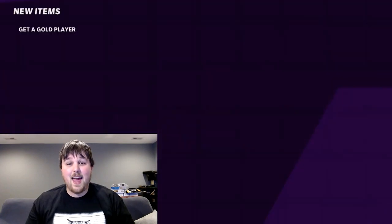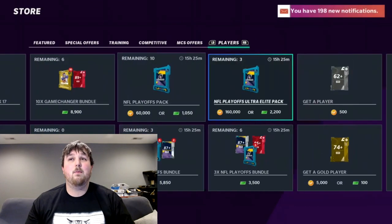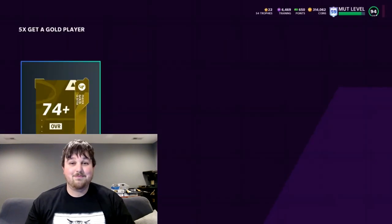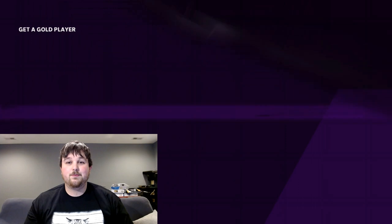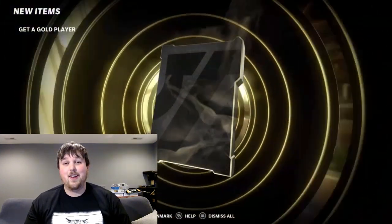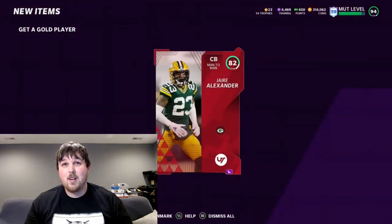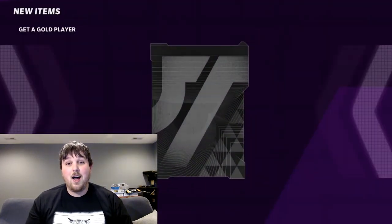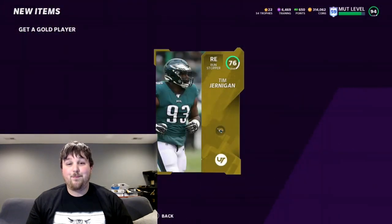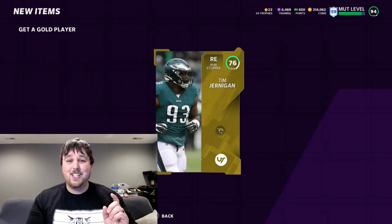We're going to do one more little Getter Gold Player Bundle — it's a really short video. I got super upset, super depressed over here, but it is what it is. 83 Adam Thielen. Maybe EA knows we're upset and will throw us an LTD out of a Getter Gold — they're like, 'here you go, bro, we got you.' I wouldn't expect that, but that would just be super cool. Troy Hill — not who we want. And we're going to end it with a Timmy Jirigan. Anyway, guys, that's all I got for you today. Thanks for checking out the video — I love you guys so much. I will see you all real soon.